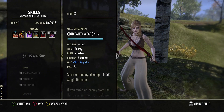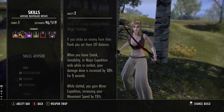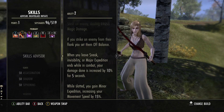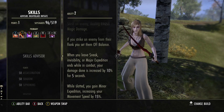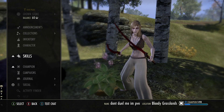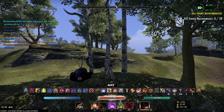Another change with the Nightblade: we lost the stun from Concealed Weapon, but in its place, when we leave sneak or invisibility, or when Major Expedition ends while in combat, we get 10% more damage for five seconds. So when we go in for the bomb and use Soul Tether, it is going to proc this — and we have 10% more damage for Proxy Detonation, Sap Essence, our Vicious Death proc, and our Plague Break proc.